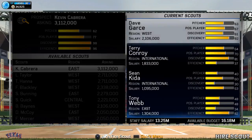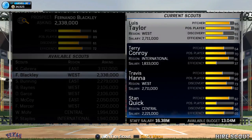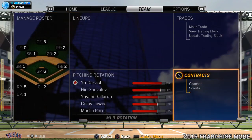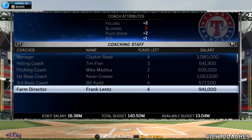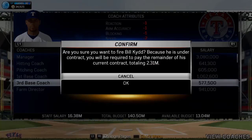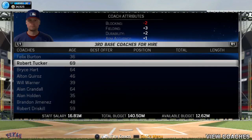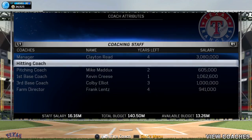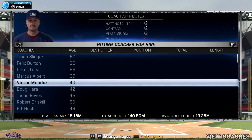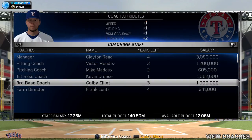Those are pretty good scouts. From my experience, the region you assign a scout to doesn't really matter — sending a west-region scout to scout someone in the east makes no difference. Same thing with coaches — it's all about the pure attributes. You want to look at the numbers and pick the best attributes. Just make sure you have your coaches lined up properly.